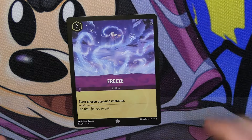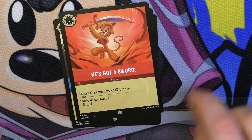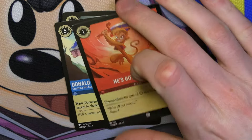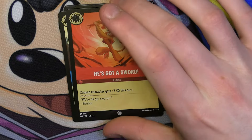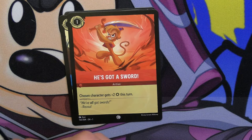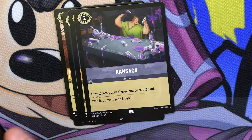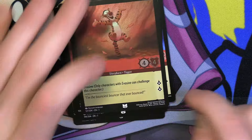Next pack starts off with Freeze, Vicious Betrayal, Donald Duck — he's got a sword, probably one of my funniest lines from it. And then of course the little subtext there says, 'We've all got swords. Fools, we all got swords.' Puma, Break, Cinderella, Ransack, Donald Duck, LeFou, Captain Hook, and then Tigger.